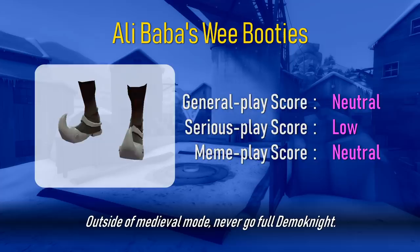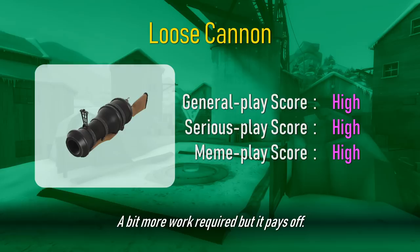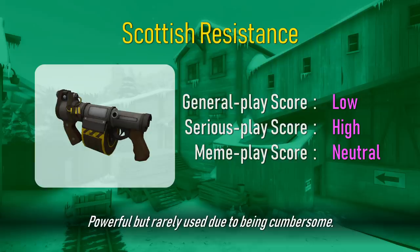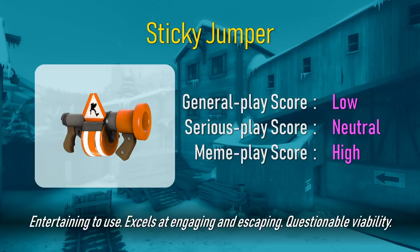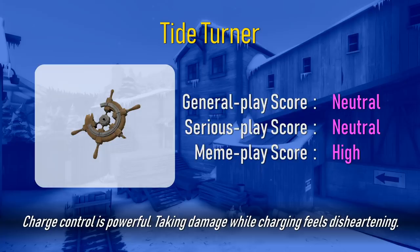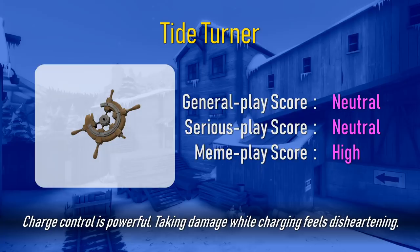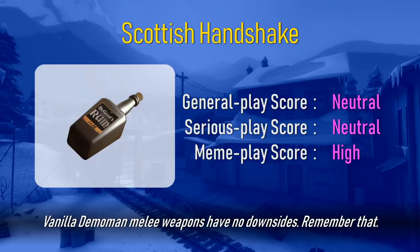Less reliable than stock, but still viable. Outside of medieval mode, never go full demo knight. Pirate flavor. A bit more work required, but it pays off. A preference choice. Trading reliability for reliability under different circumstances. The reason to play demo man. Powerful but rarely used due to being cumbersome. The original and most defensive shield. Useable but not ideal.